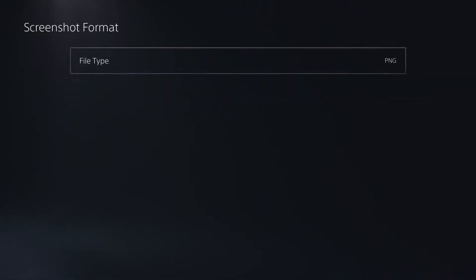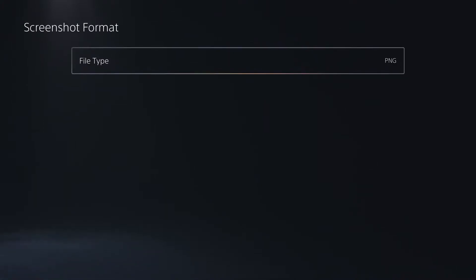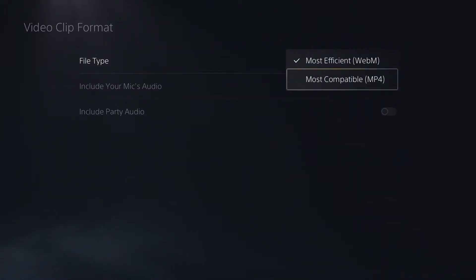Now, the thing to note about taking screenshots: you've got two types, JPEG and PNG. JPEG is a lower resolution, lower quality picture, and PNG files are whoppers — bigger but higher quality. For video clips, there are also two types you can use. There's WebM, which is the most efficient — uses less space but lower quality — or MP4, which you'll want for higher quality videos if you want to import them into Sony Vegas, Adobe Premiere, or whatever video editing software you use.